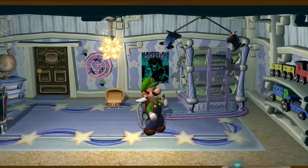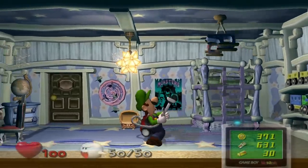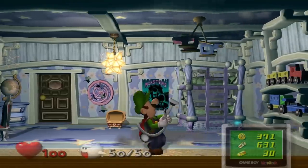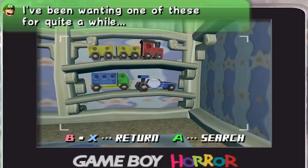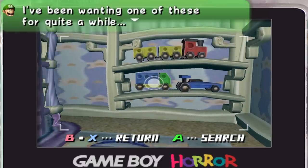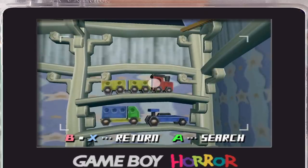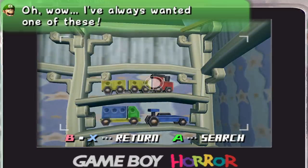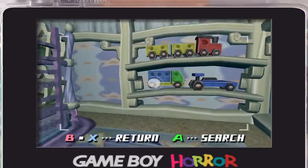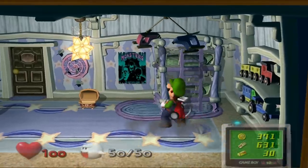That looks like it might be fun to twirl, which you actually can with the Poltergust — you can make it go in a circle. When you click on the little car and truck, Luigi says he's always wanted one of these. But when you click on the train, he says 'wow, I've always wanted one of these' — implying he wanted the train more than the other two. I know this is a small detail, but it's really cute how the developers put in just a little more work to characterize Luigi in this game.